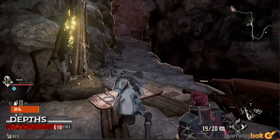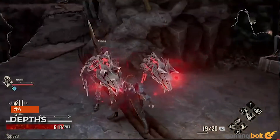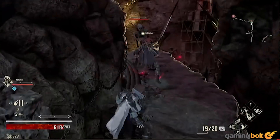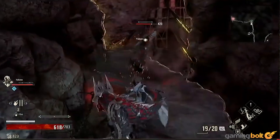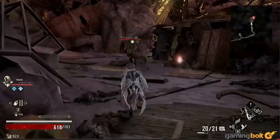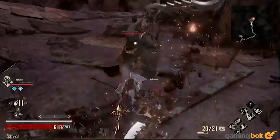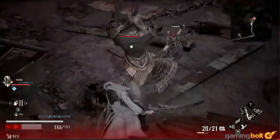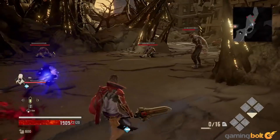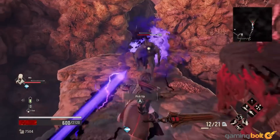Code Vein's Depths include many optional dungeons, which you unlock by being awarded with maps after completing NPC quests and requests. And though these are, as mentioned, optional, it's still a good idea to tackle these. These dungeons are usually brimming with a lot of useful loot, from upgrade materials to blood veils to new weapons, while many of the super important aforementioned vestiges are also found here.